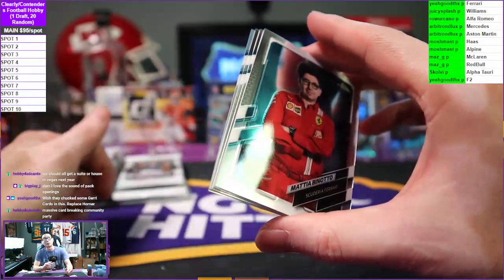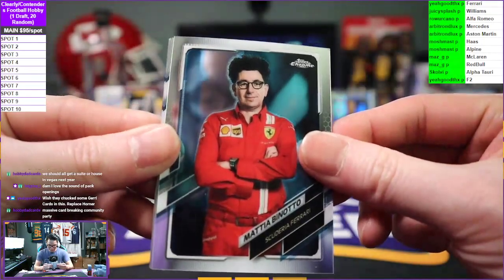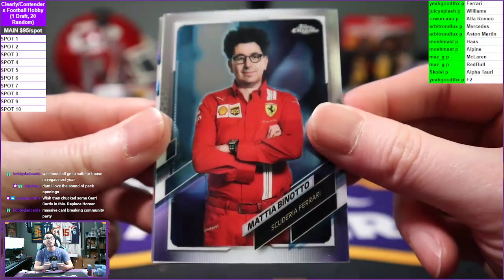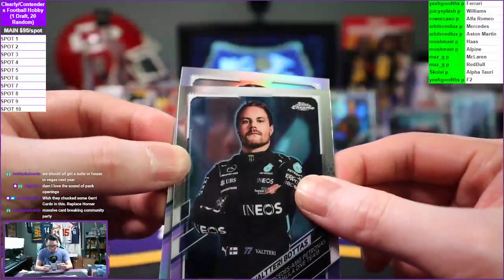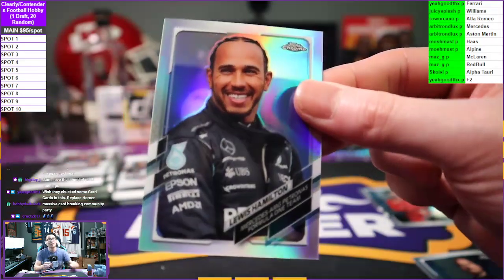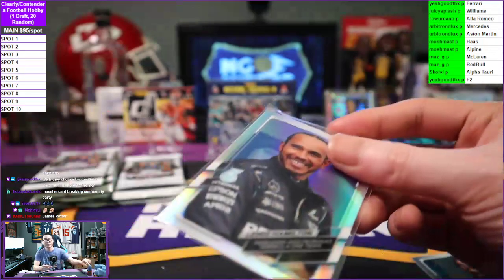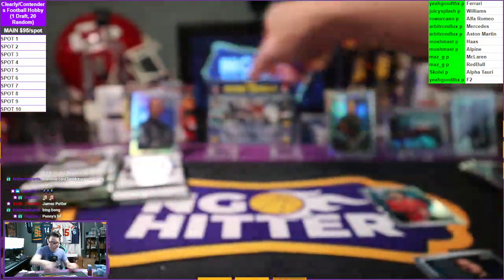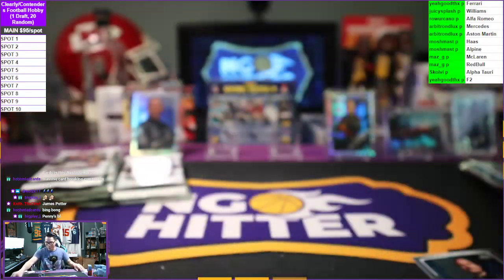Back-to-back rooms matching rooms so they just connect to each other. Mattia Binotto — also known as Leonard Hofstadter from Big Bang Theory. David Beckham! Valtteri Bottas on the portrait and a refractor Lewis Hamilton going to Mercedes.